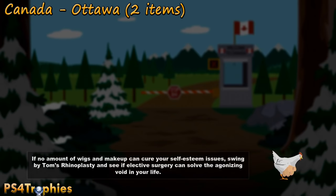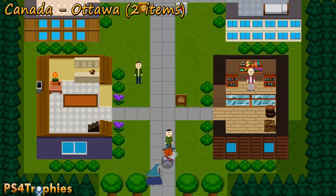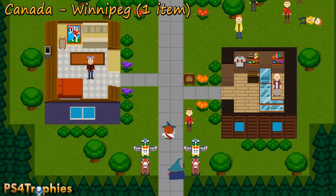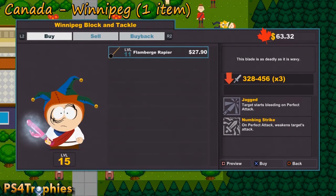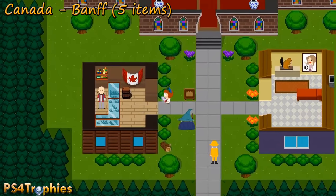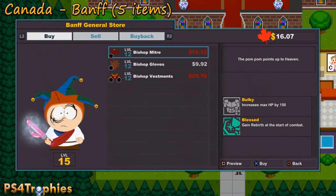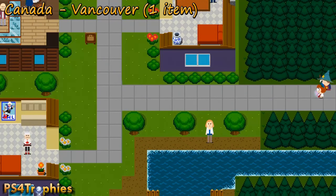Back in Canada, starting in Ottawa — there are two items in the shop. Some of this stuff is pricey, so manage your inventory and sell everything that's not equipped. In Winnipeg there's one item in the store. In Banff there are five items, including the bishop's weapon — if you didn't kill him it'll be in his shop; if you did, loot it off his body. There are weapons and equipment here. Finally in Vancouver, there's one last item in the shop — that's our 153rd equipment.